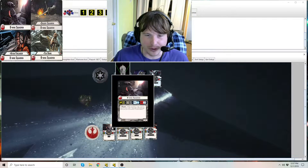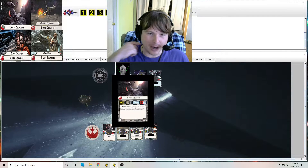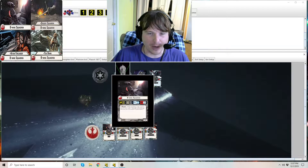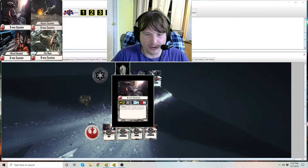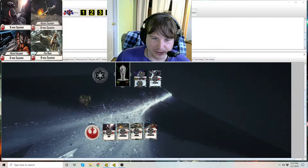B-Wings have the potential of throwing three damage in a single attack. Three damage is that sweet spot where even for large ships, if you redirect it, it wipes out a shield zone on the front, left, or right. And if they're hitting a spot with no shields, it's still a lot of damage. So let's get into B-Wings.